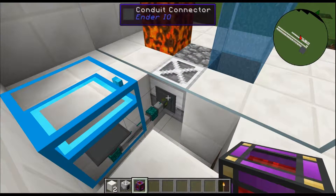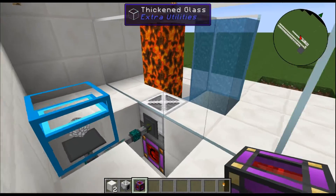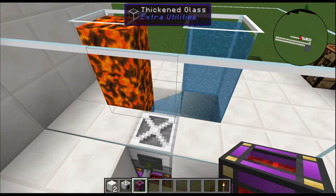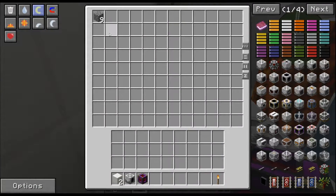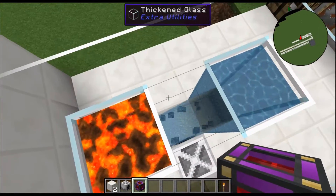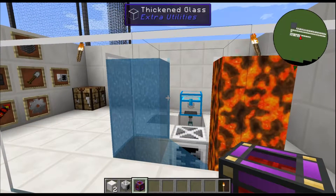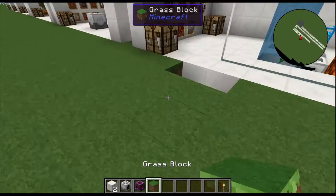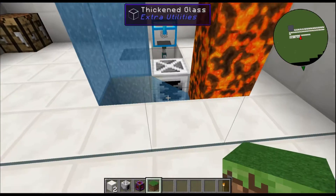Let's see this thing in action — this is why the block is so incredibly useful. Look at that. The lava into the water makes the cobblestone, and as you can see here, every tick or two it's just making endless supplies of cobblestone. And that's completely automated without any redstone — no redstone being used whatsoever in this particular style of endless cobblestone generation.